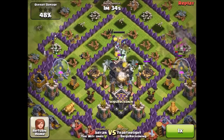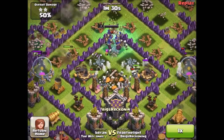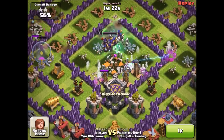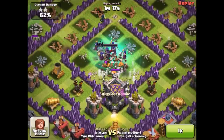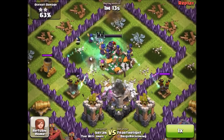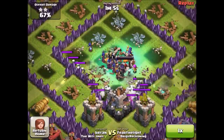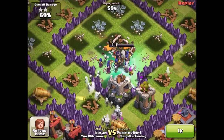Look at these minions — they're taking out the Town Hall! What's cool about those little minions is they actually distract the higher-level defenses like the X-Bow and Inferno Tower. They cause a distraction while the Witches just keep sending in hordes, and my Archer Queen's doing work. These Witches are actually awesome, and I recommend everybody get them. They're really expensive though — 250 Dark Elixir, which is going to eat up Dark Elixir.